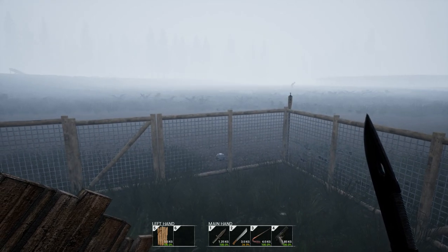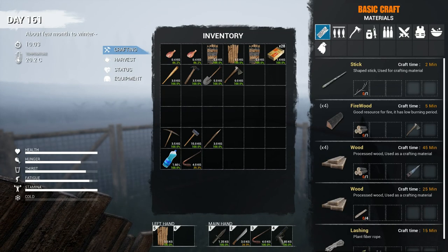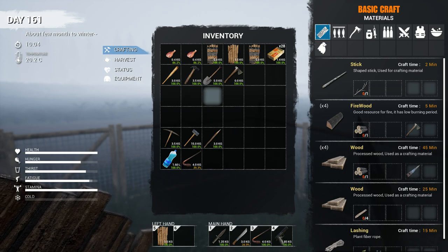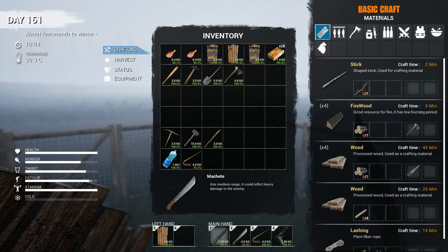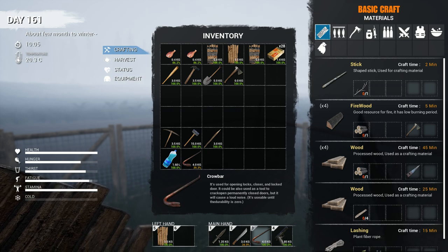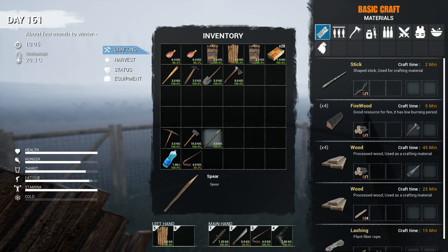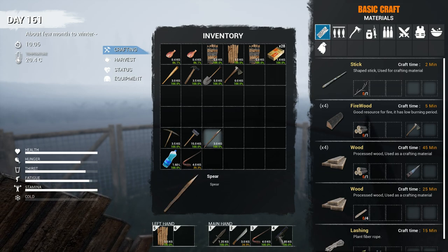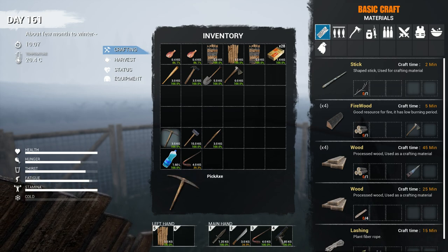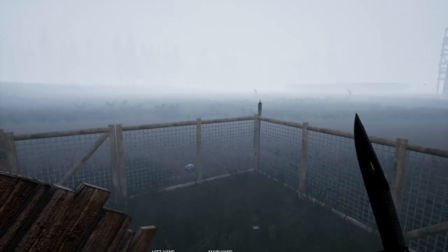What's up everybody, Viper here back again in Miss Survival. Today I'm gonna go over some of the melee weapons you can use in the game. I've got them sorted by which ones can be used with the shield: the bat, hammer, shovel, axe, combat knife, machete, and crowbar. You can use the pistol as well but you can't block with it. The spear kind of glitches out with the shield, and the pickaxe and sledgehammer won't let you use them with a shield at all.